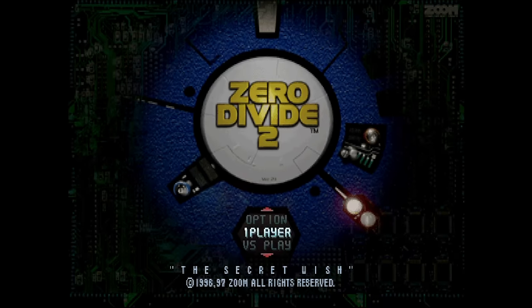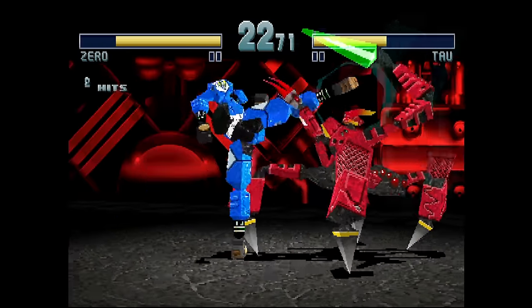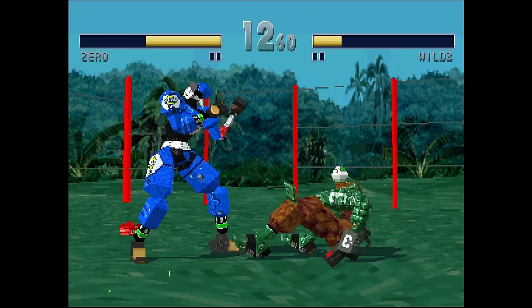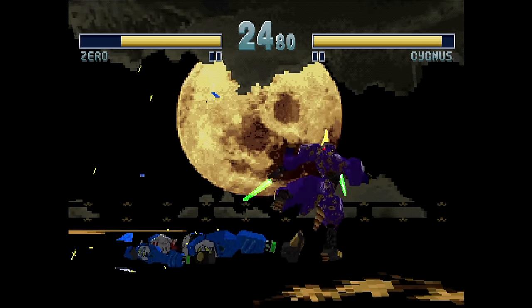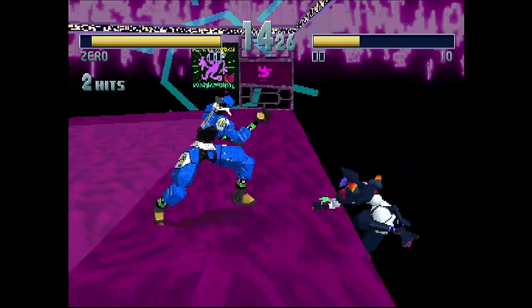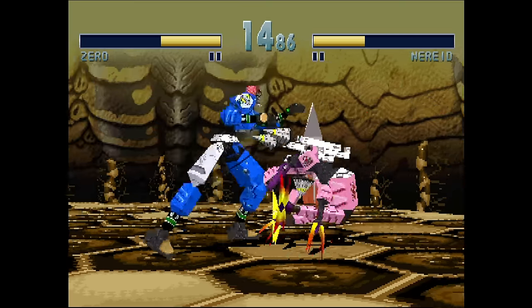Finally, we have Zero Divide 2 from Zoom. Like the Saturn episode, we end things with a Zero Divide game. This 3D fighting game wasn't released in North America — it should have been though, as it was released everywhere else. This is a really fun game that's better than its predecessor on the system. I love how you can knock the armor off of your opponents — and naturally they do the same to you. I also like how you can hold onto the ring to avoid getting a ring out. Check this one out if you can, it's a good time.